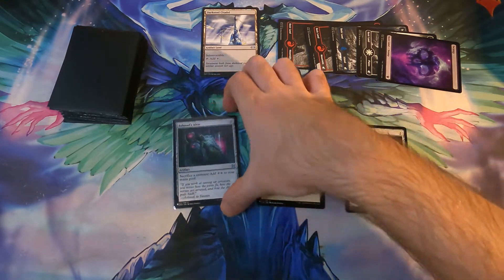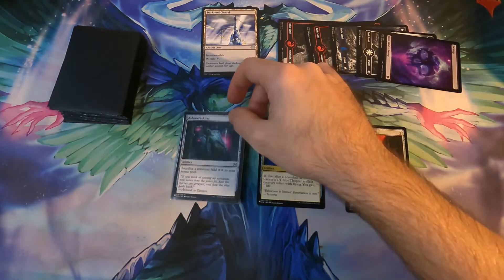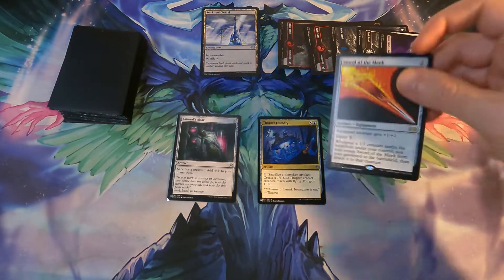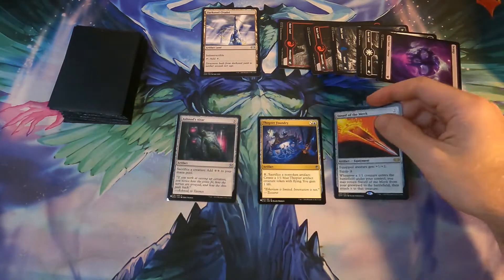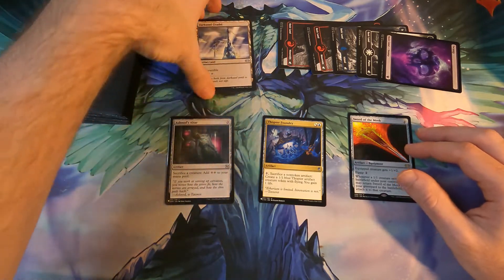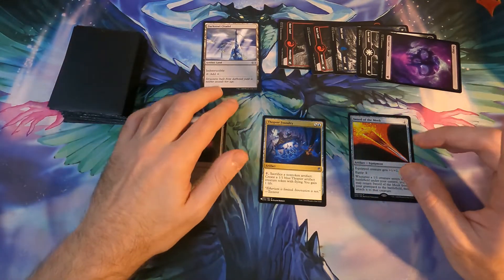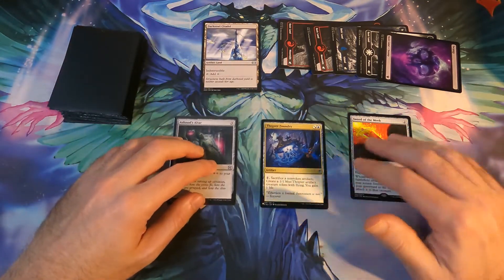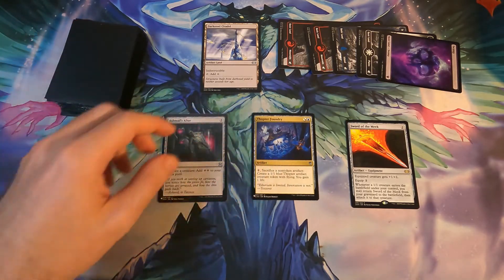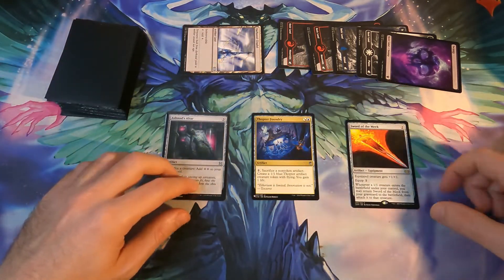The cards that we need for this combo are Ashnod's Altar, Thopter Foundry, and Sword of the Meek. In order for this combo to be fully operational we need to have an artifact mana — I chose the Darksteel Citadel, but any mana would do. We need one colorless mana available.